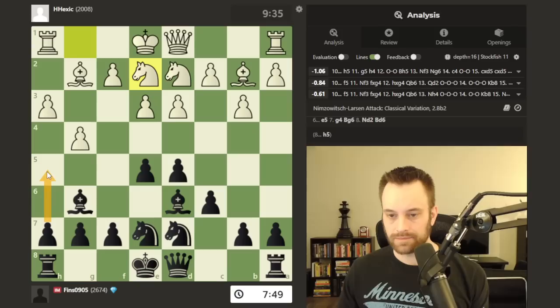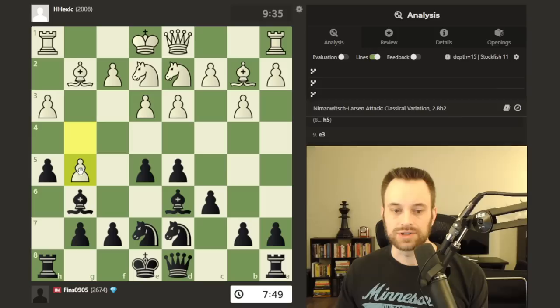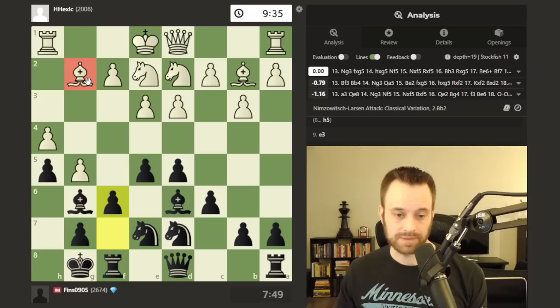The computer is pretty adamant about h5 being a top move here — I do agree with that. It does front-run the whole h4 plan by white, so I can see how that's strong. G5 castles — interesting. Then it's something like h4, f6. Even though I've castled king side, it's quite possible I will play the f pawn forward. My king's opening up a little bit, but I'm pretty safe on this diagonal.